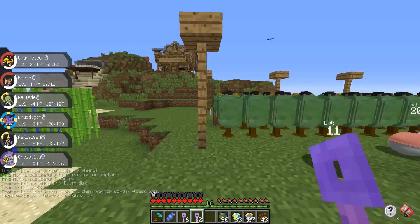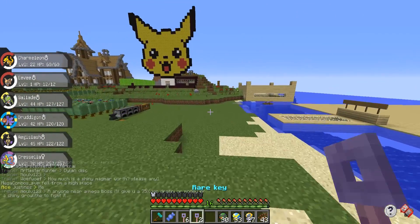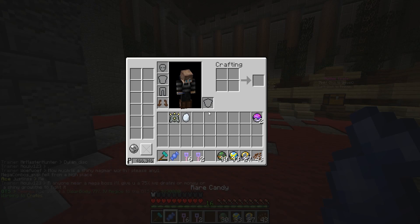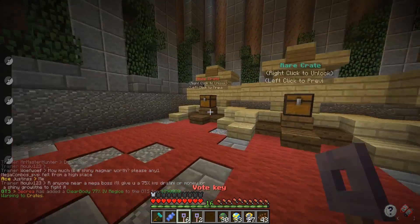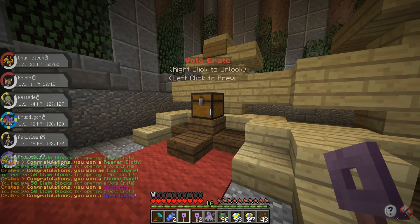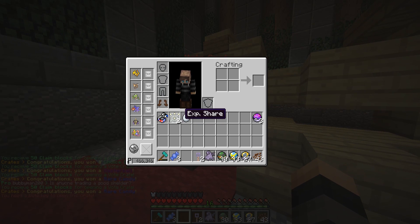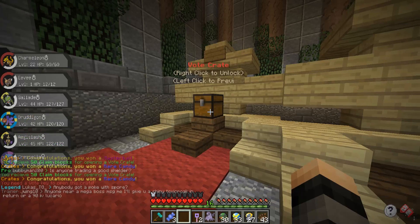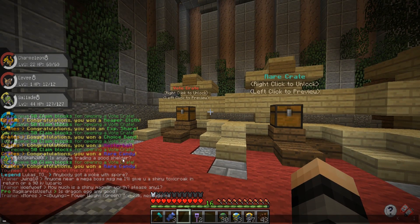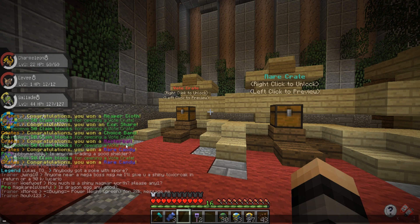The last video got over 200 likes, so we get two rare keys to open during this video, and we also have our vote crate keys from voting every single day. Let's open these up — we got a Choice Band, another EXP Share which is always helpful, and a Reaper Cloth — a second one. So we got a lot of held items and some rare candies.